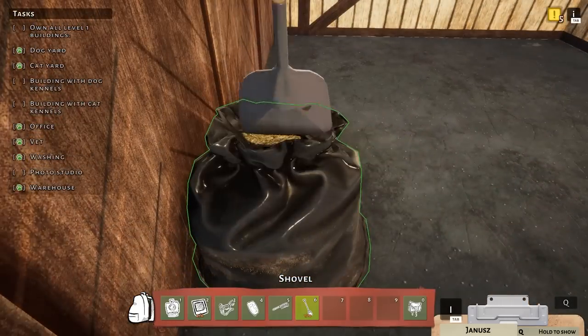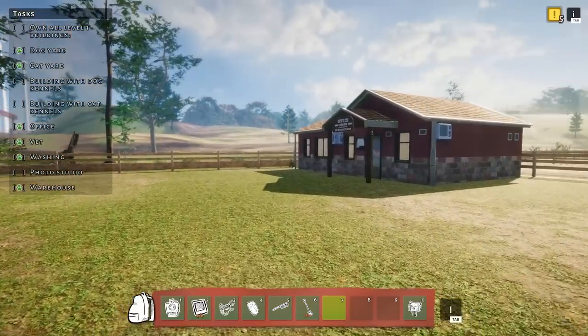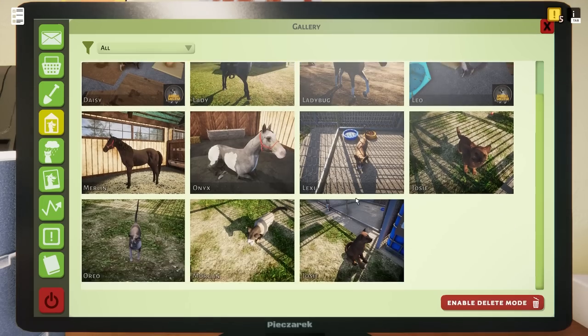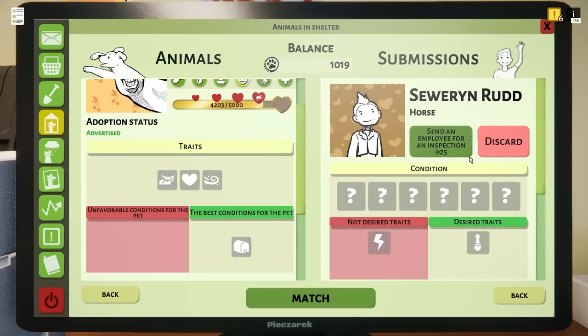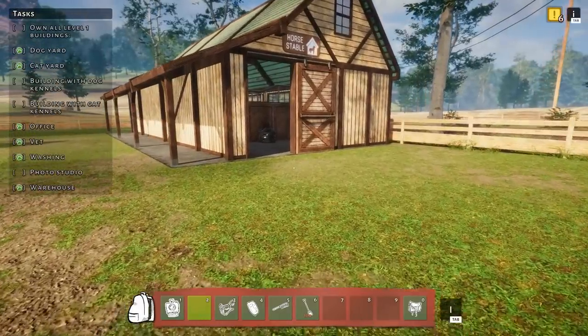All right, clean that up. Let's go get him adopted out so we can get a washing station. I would like to see the expansions on the barn too. Oh, and the pictures — I always forget to do that. I feel like the traits — it's a lot easier to get these horses ready for adoption than the dogs and cats. You have to spend more time with them. This almost feels like a cheap cheat — like, throw them in the pen and they're done. You don't have to do anything else.